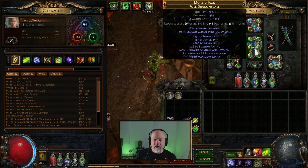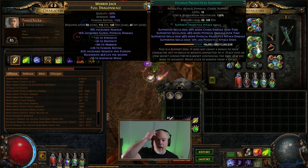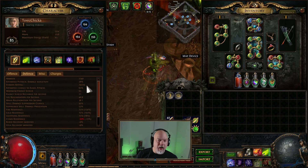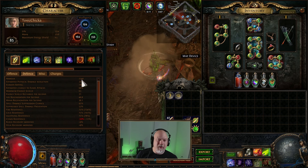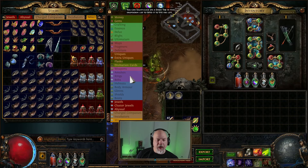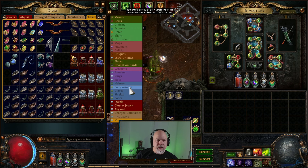I need to get a six link on the bow and a six link on the chest plate, and then we'll be just rocking along. As far as everything goes, I think this is a fun build. My defenses are kind of not great - I've got decent evasion at 18,000 but my armor kind of sucks. I meant to mention this in the last video: I was watching Captain Lance talking about using Zodiac Leather.